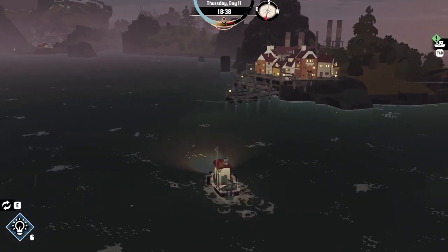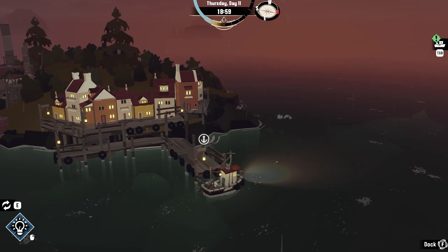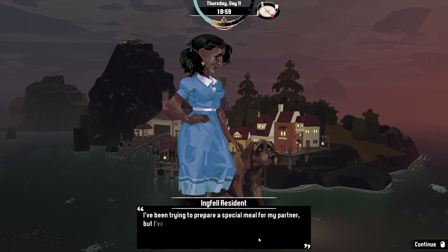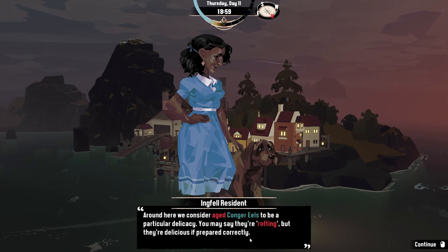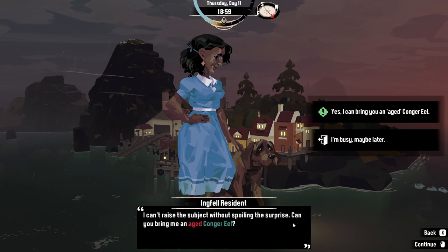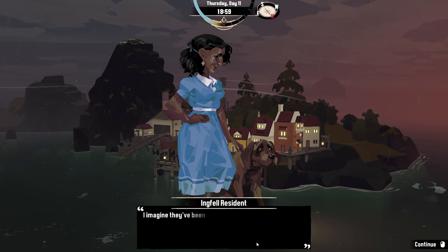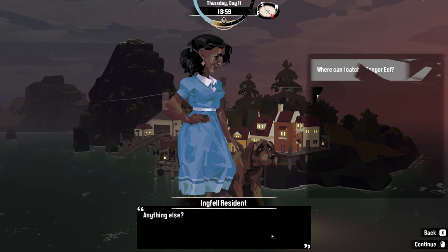Let's check out this first town. Anybody cool over here that wants to chat? I got stuff — you guys want some fish? An Ingfell resident — what's up? Do you need help with anything? A meal for your partner? You want some cogger eels? You say they're rotting but you bury them in the ground? Can you bring me an aged cogger eel? Apparently I'm going to have to find them. I'm told they inhabit the holds of burrows within the cliffs. So, cogger eels — I got to go fish near a cliff. Gotcha.